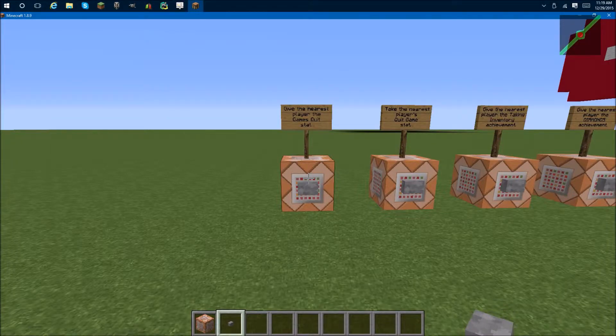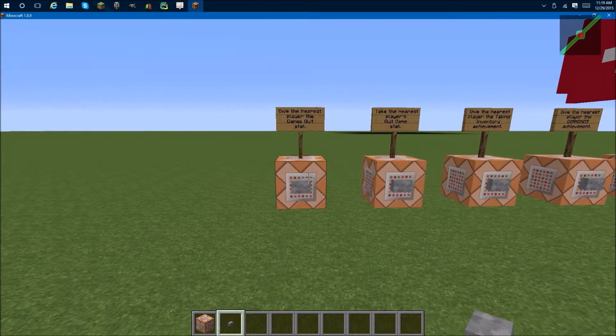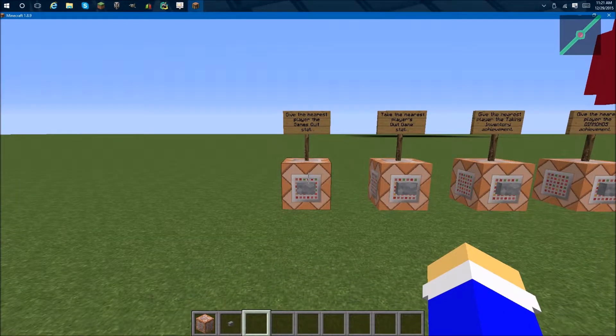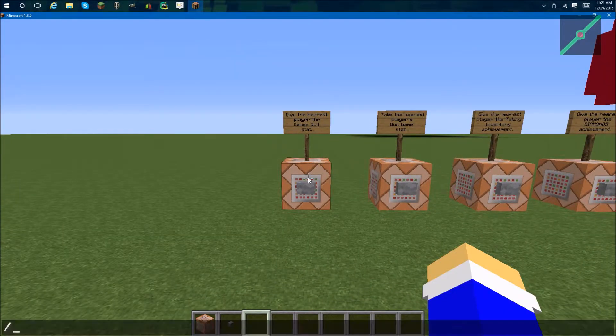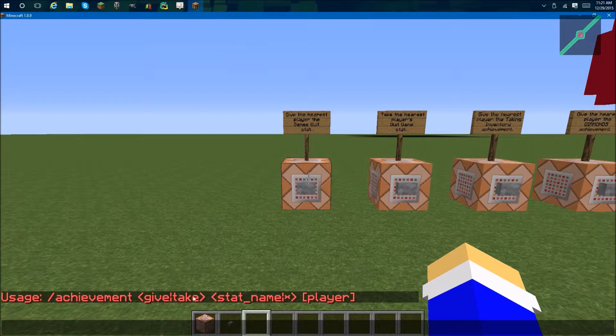Hello YouTube, welcome back to another video. Today I'm going to be showing you how to use the slash achievement command. So to start with, let's try typing the command. After the slash achievement part, it has arguments: give or take.